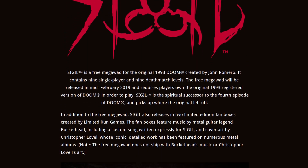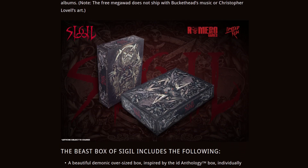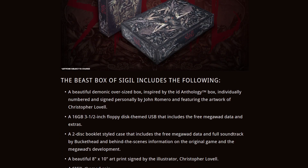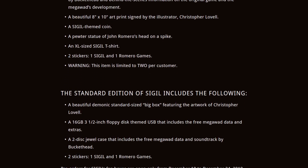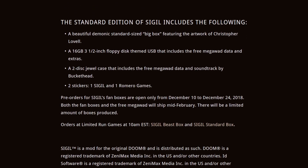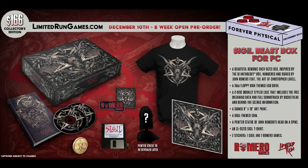Originally announced on December 10th, 2018, in celebration of the 25th anniversary of Doom, Sigil is a free megawad for the original Doom created by John Romero. While the megawad itself is free, there were two limited edition fan boxes created by Limited Run Games available to pre-order for two weeks only — the big box for $39.99 and the Beast Box Edition, which I picked up for $166.